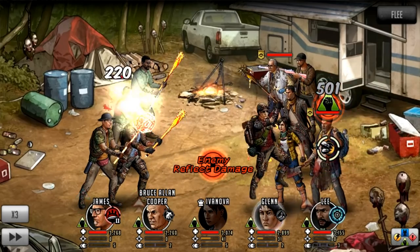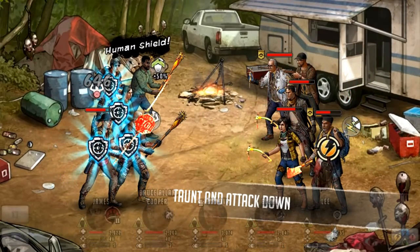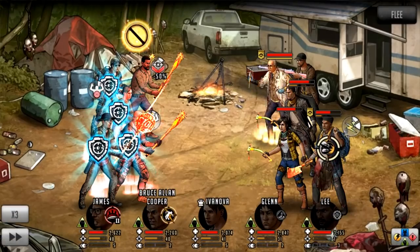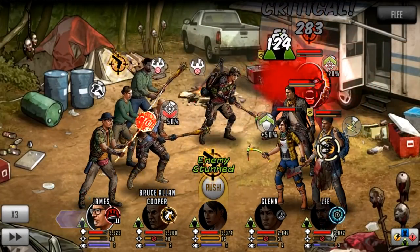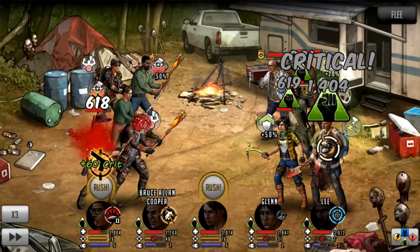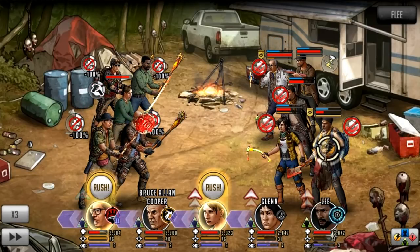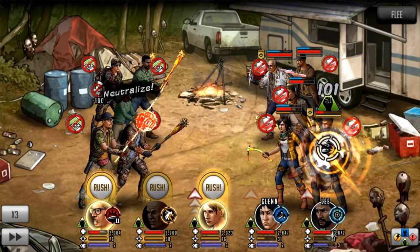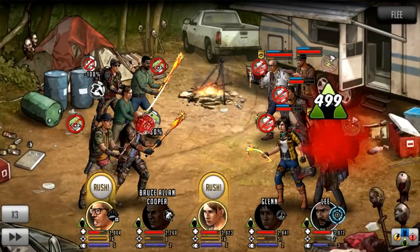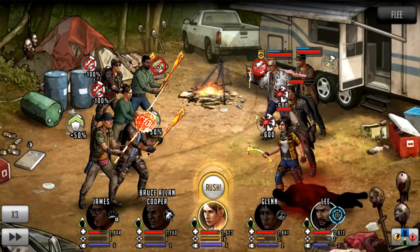I'll just focus on Arav as long as I can get a stun in. There we go — orange is not going to get me today. We'll get a command on Dock and a bonus HP boost coming up on the next turn. We just need to take out Arav. The second I take out Arav, it's all good. We can't defense down now, so Ivanova's rush is going to be less effective. But we're going to get an attack boost from Bruce Allen Cooper. Job done — that's pretty much all we needed to do.